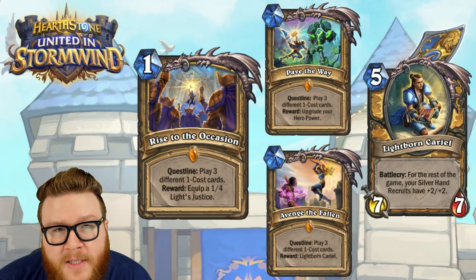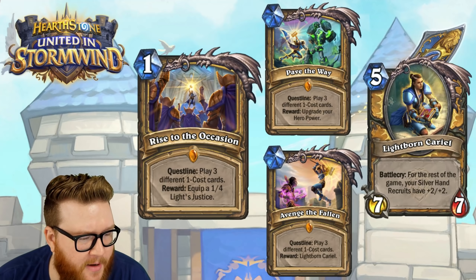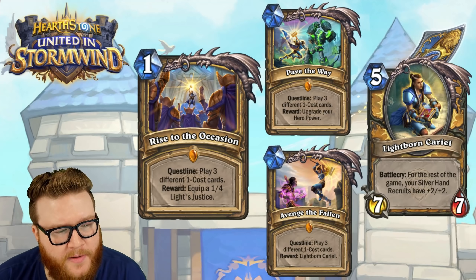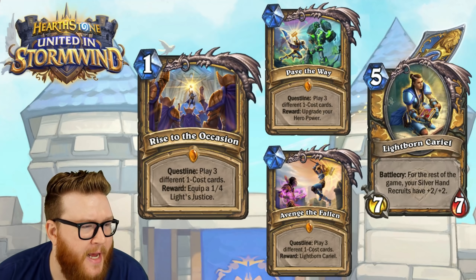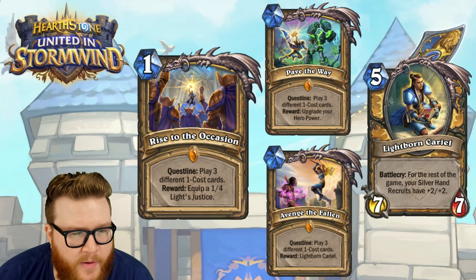For each step of the quest, presumably the second step doesn't remember the cards from the first step, so you'd only need three distinct ones per phase. It's not hard to get a bunch of different one-cost cards played. The question is how good your deck is going to be in the meantime — are the cards going to be good, are you moving towards a game plan?